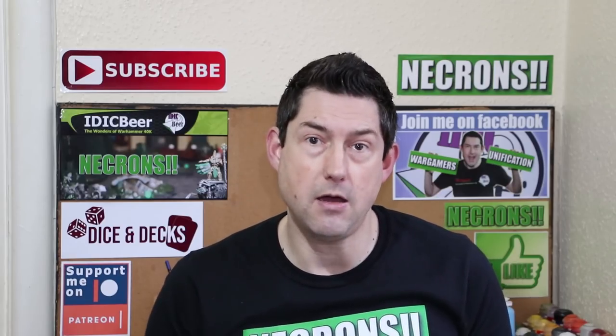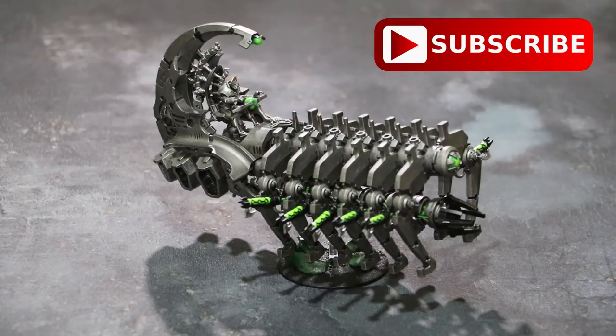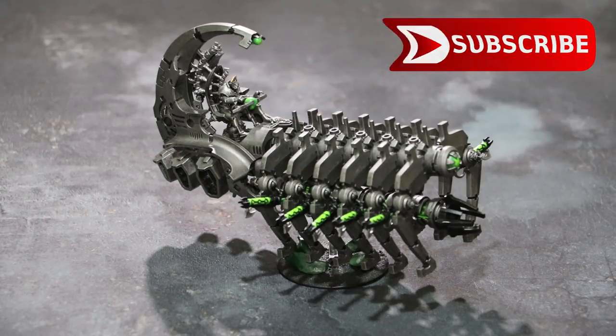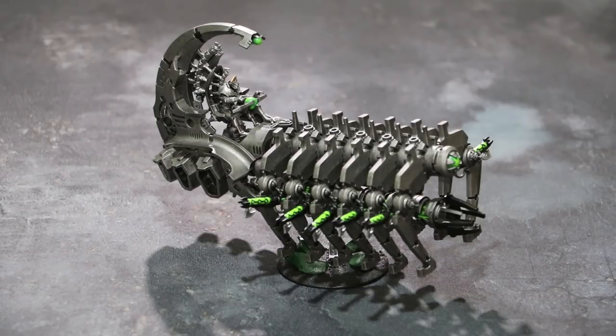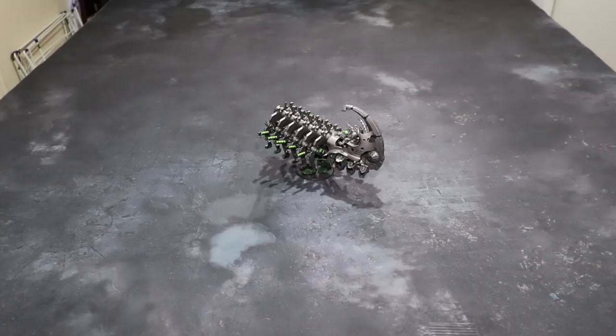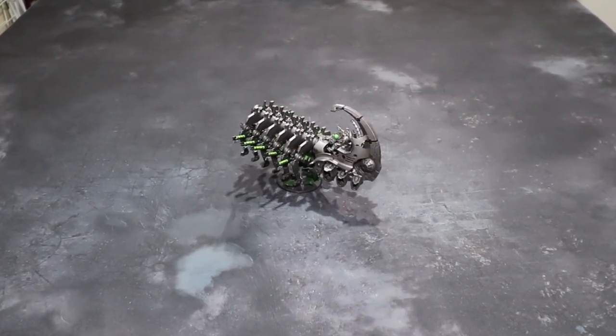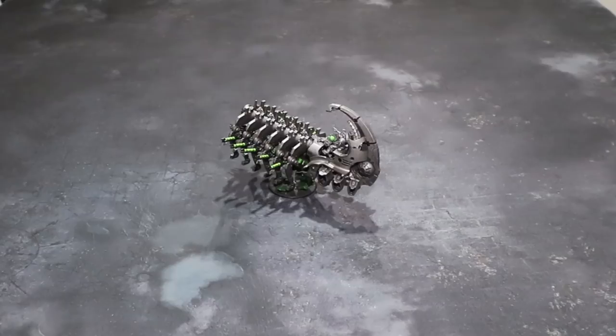Let's have a closer look at the Doomsday Arc and work out the best way to use it on the table. It has come down to 160 points in Chapter Approved — a reduction of 33 points. At full strength it can move 12 inches, has a weapon skill of 6+, ballistic skill of 3+, strength 6 and toughness 6 with 14 wounds, leadership 10 and a 4+ save. It has living metal, allowing it to regain one wound per turn, and it does explode on a 6 if destroyed. It also has quantum shielding, which we'll talk more about later.